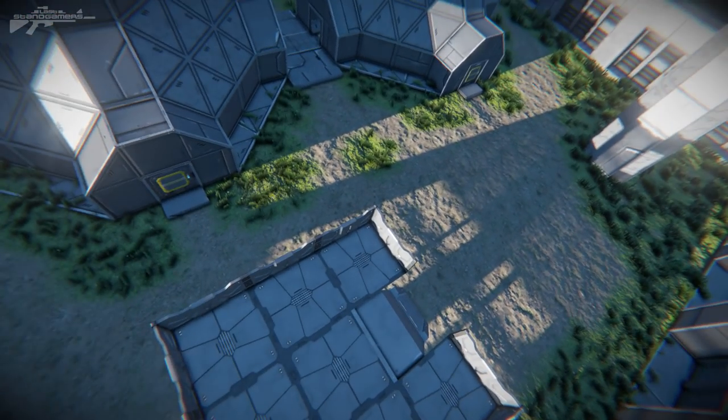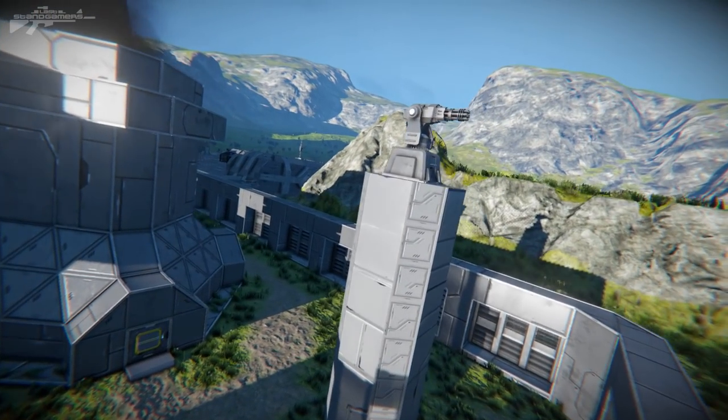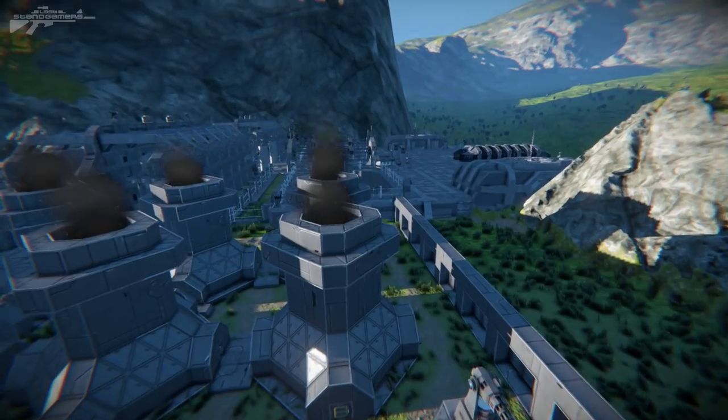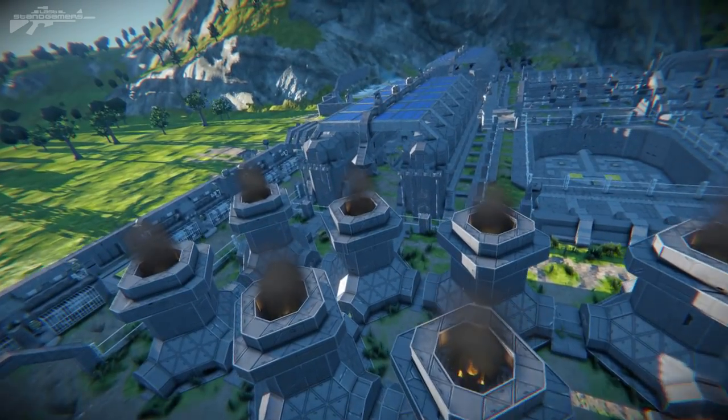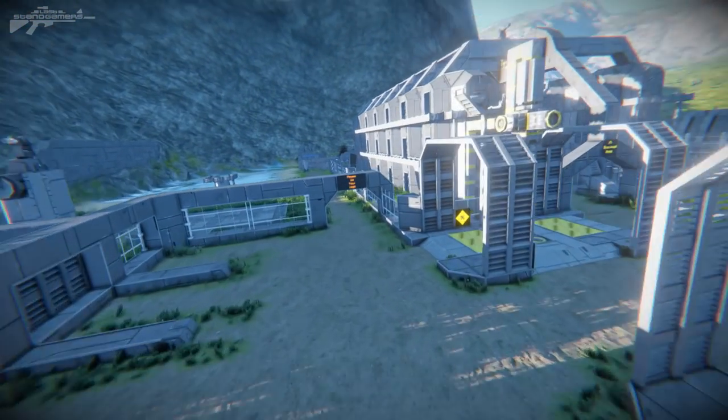We've got another manned position where you can stand up and shoot at the enemy as they approach, as well as turrets at various points around the outpost. Anyway, we've had a look at this side — let's have a look at what's over at the other storage side, where we've got access into this area.